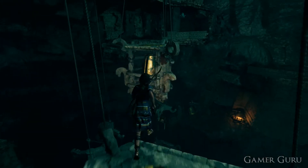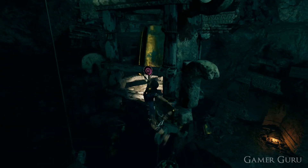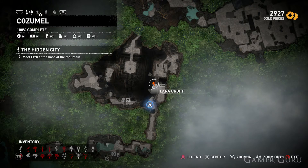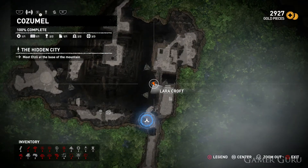Once we get to the second section of bell platforms, on the second one, we can go ahead and open up the map, just again to make sure nobody's getting lost. And here, as you've probably seen it already on screen, we can see the fourth of the death whistles.